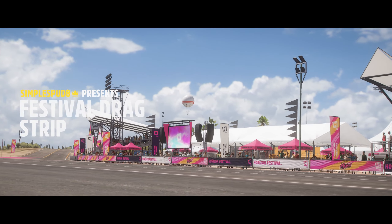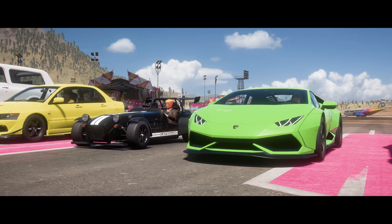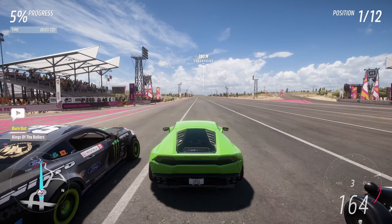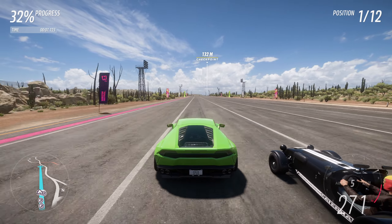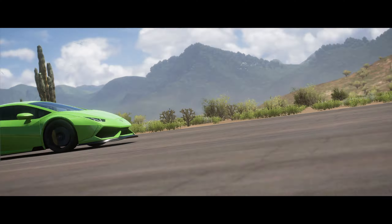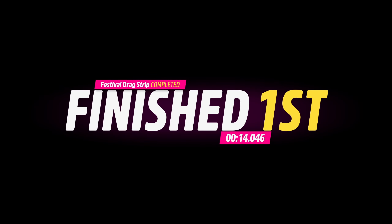First we're going to bring the Huracan up to the festival drag strip so we can see how fast it can get by the speed trap at the end. Pulling up into the staging booths, we're going to launch this car from about 4,000 RPM. It shouldn't get any wheel spin at all, and even if you do, you will still launch very fast. Up into fifth gear, we'll hold this till the speed trap and we got a speed of 330 kilometers an hour.